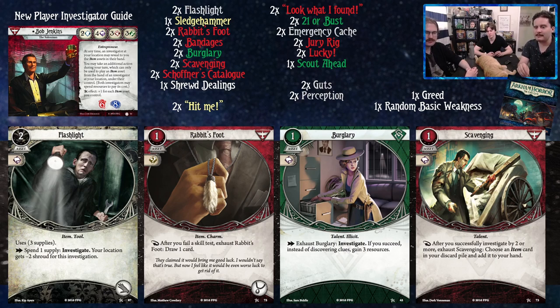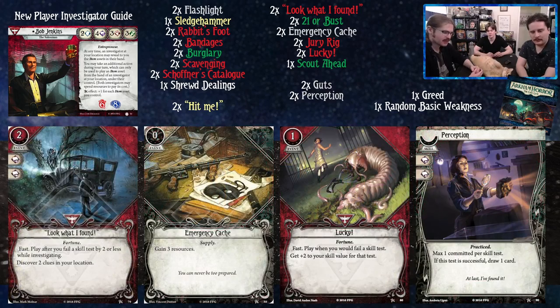Scavenging: after you successfully investigate by two or more, exhaust it to choose an item card in your discard pile and add it to your hand. Items matter for Bob, and burglary counts as an investigate. This also means any items with book symbols can be committed for additional value in skill tests.